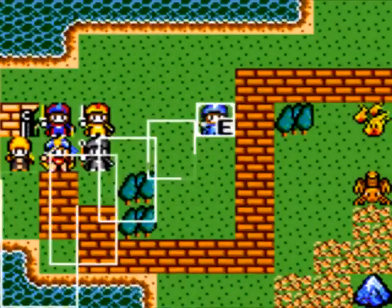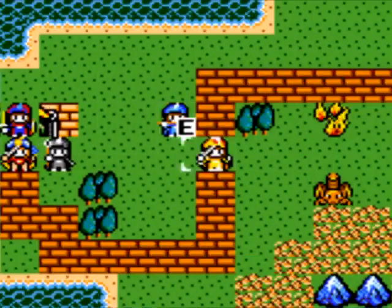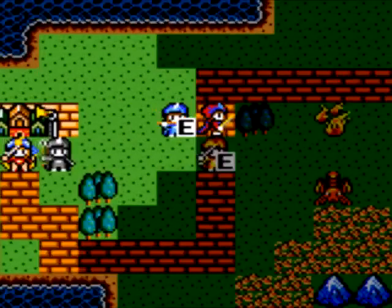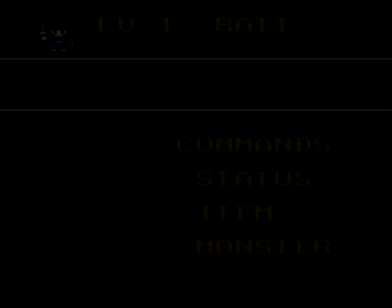Let's send out our water melee fighter to take them out. Move the fire character out a little bit here. You press the A button, you can see where you can move and how far you can move. Obviously, anything that's shaded, you can't move to.